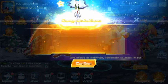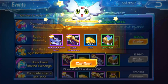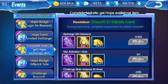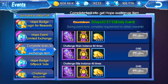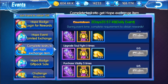Alright, so let's go ahead and complete our daily challenges and claim this. You want to complete these as much as you can: diamond spend, star activate, main instance, elite instance, trail of Digimon, arena, and upgrade soul fight.